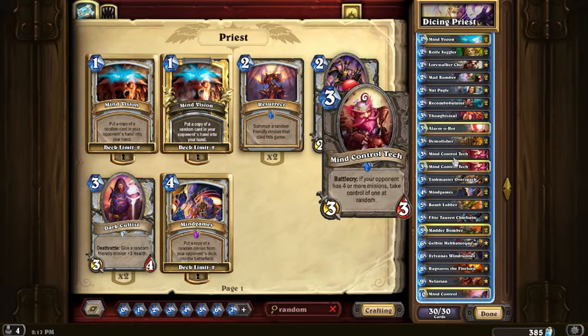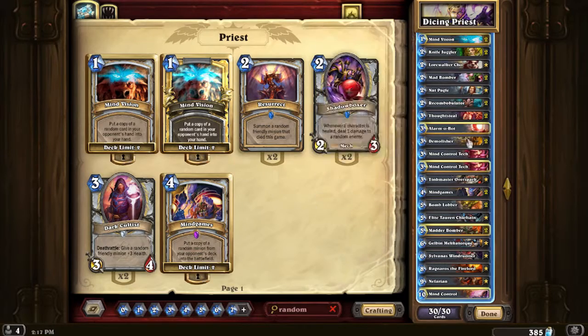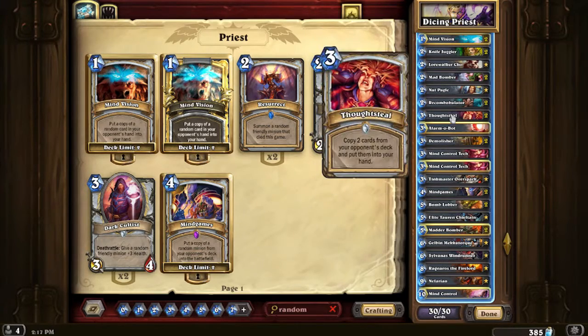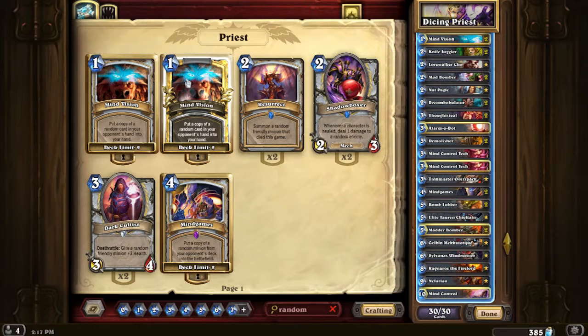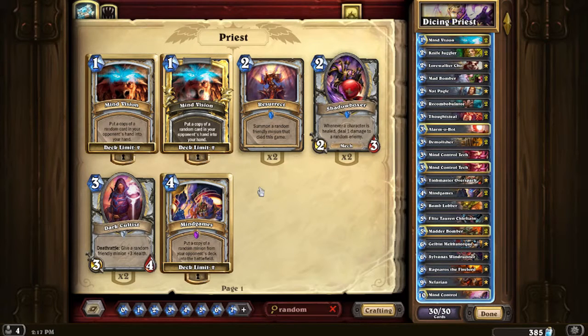Mind Vision, you got that. Thoughtsteal - it costs three mana. So Thoughtsteal and Mind Vision are both random cards from your opponent's deck. That kind of is the backbone of most priest decks.